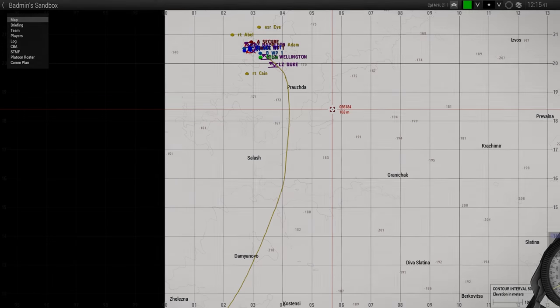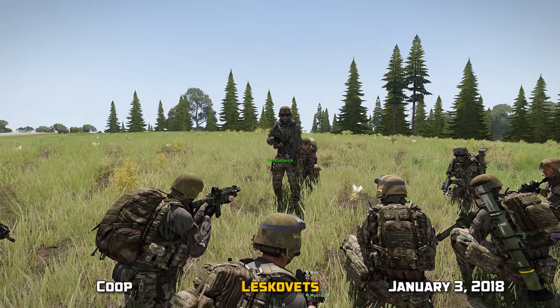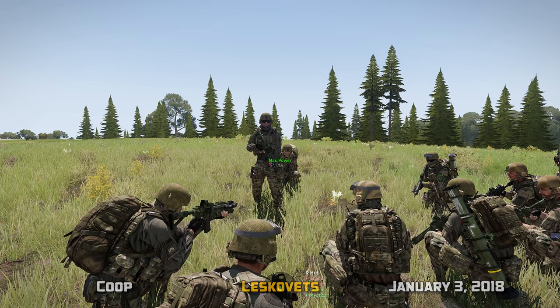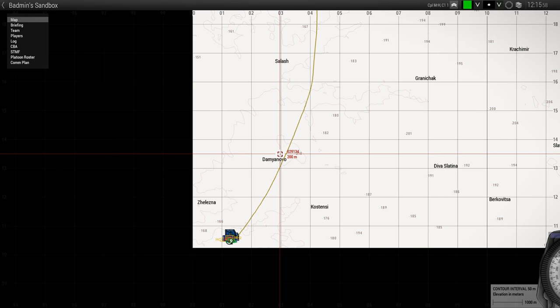Alright, let's see. Team leads, Mr. H, go. How many you got? I have five. Two six up. Alright, take a look at your maps. Alright, here's the situation.